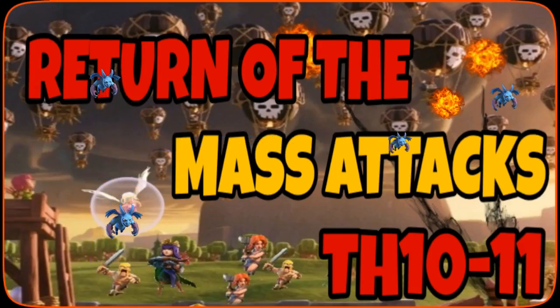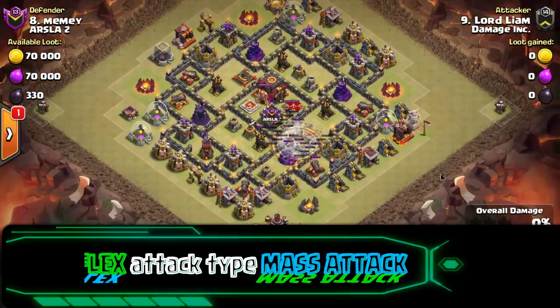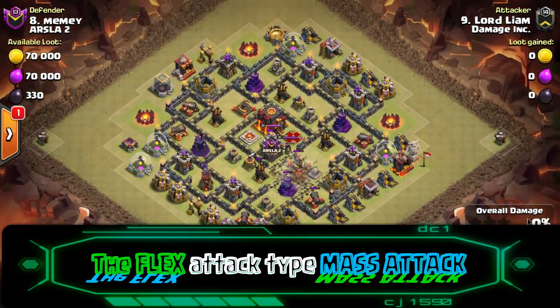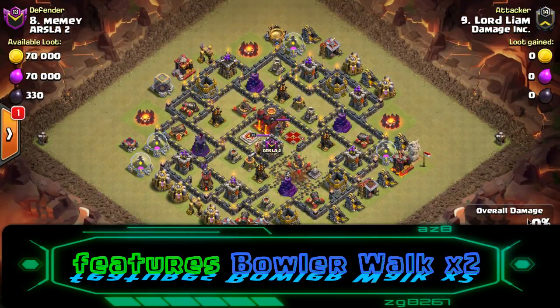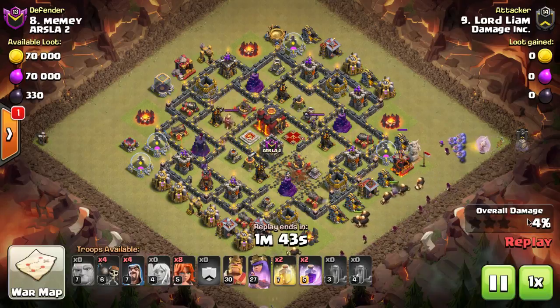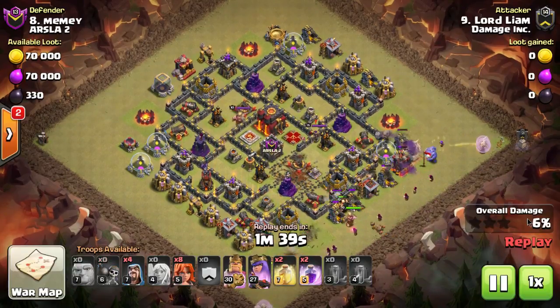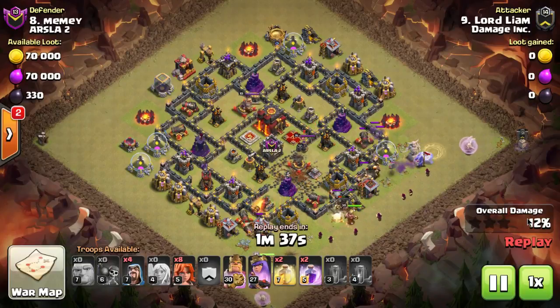What is up everybody, it's Easy Street Gaming. Today we've got a video going over some of the top attacks in Town Hall 10 and Town Hall 11 and why they're considered mass attacks. This first one is called the Flex Attack — it's an attack that my clan uses. We have a bunch of videos on this, so go check out the other videos on the channel at Easy Street Gaming.